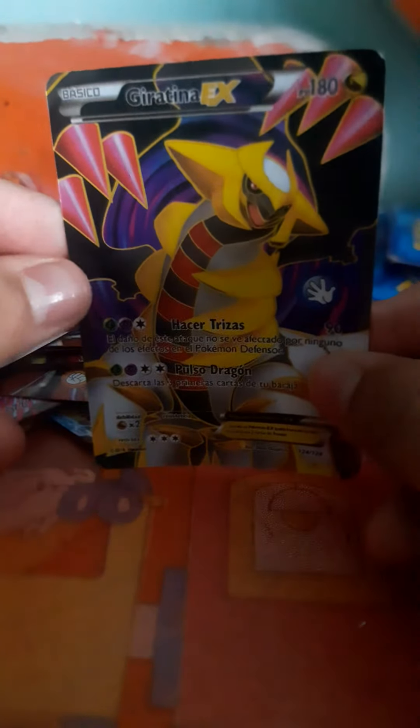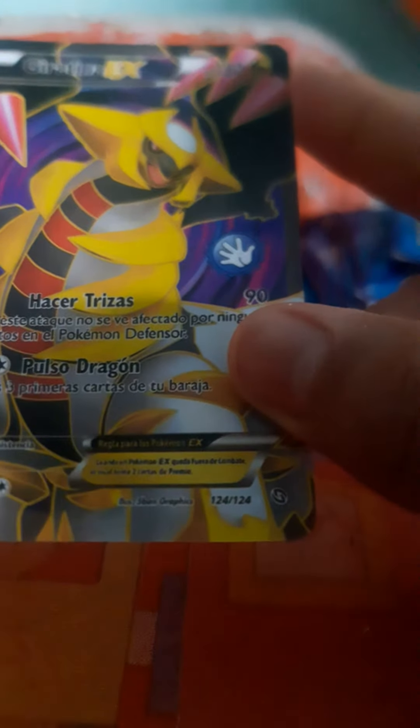First one we have Giratina. Holy crap, what the hell — can you guys see this? Look at the holographic foil pattern, you can see some shrimps on it. And look at this — the back is fake.